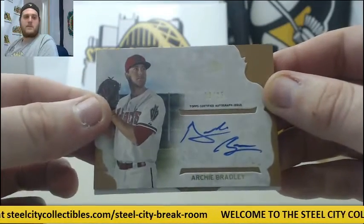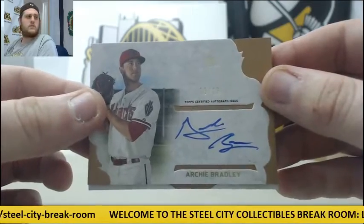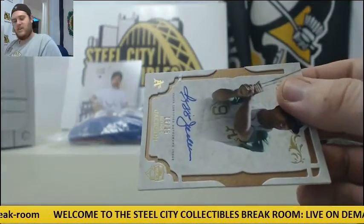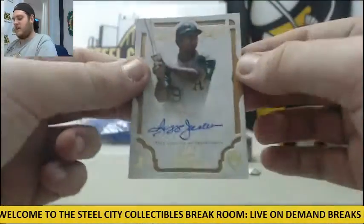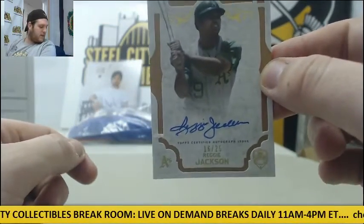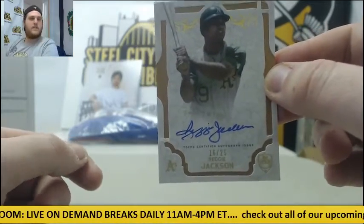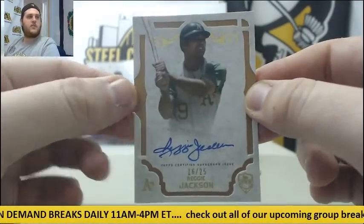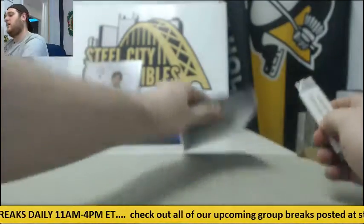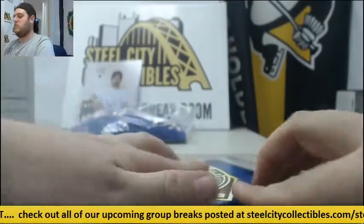16 of 25 for the Diamondbacks, Archie Bradley. Nice hit right here for the A's — 16 of 25, Reggie Jackson. Last box right here, no randoms yet. Just got to randomize off that Guerrero jersey, which we'll do right after this.